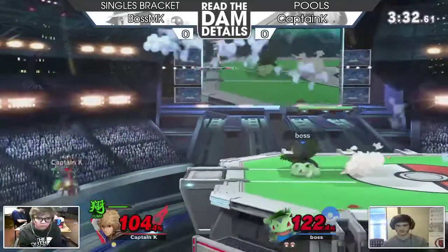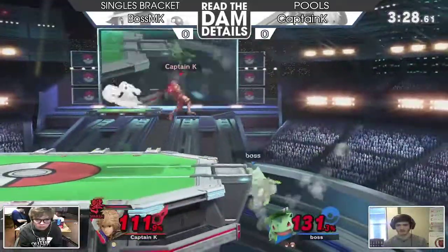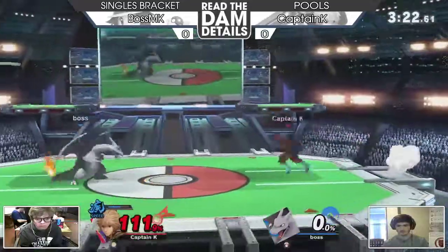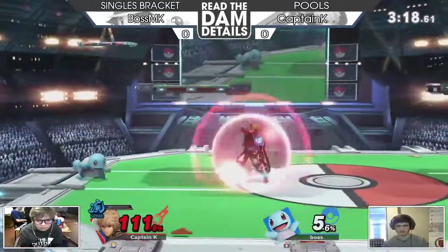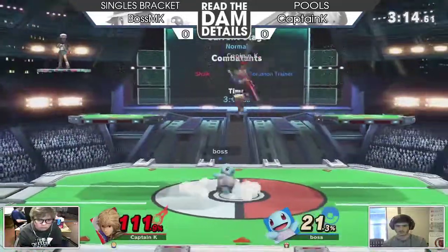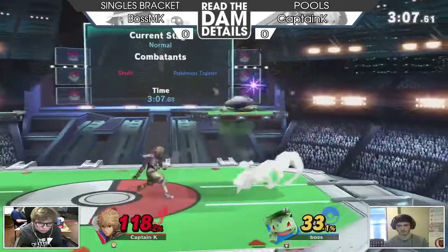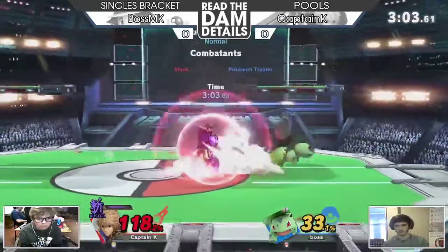Trying to space fairs on shield, just sort of prepared, just missing the angle — trying to get that call-out. Getting it but just missing. Captain K taking advantage of that. This is still doable, especially with those trusty arts. Trying to space bairs instead of fairs against Ivysaur.